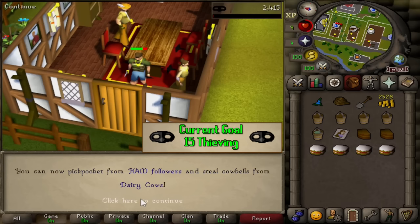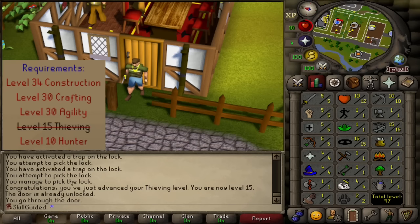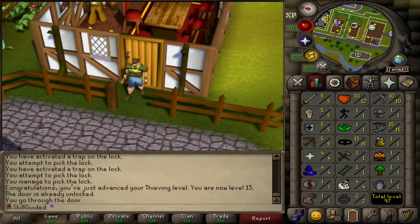You can now pickpocket hand followers and steal cowbells from dairy cows. That is so good. Hand followers are easy, but cowbells we cannot thieve until we've started the Cold War quest - that requires 10 Hunter, 30 Agility, 30 Crafting, 34 Construction. That is going to be quite difficult. Plus we need a mahogany plank, so I'll have to work out how to get one of those.